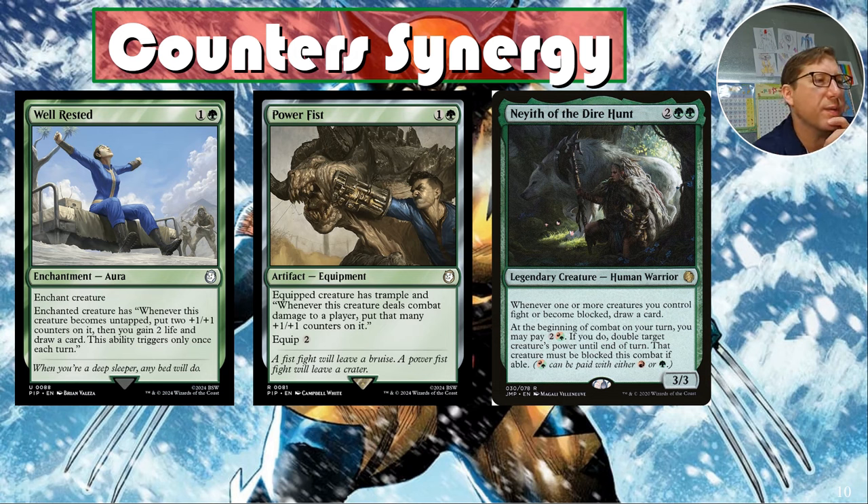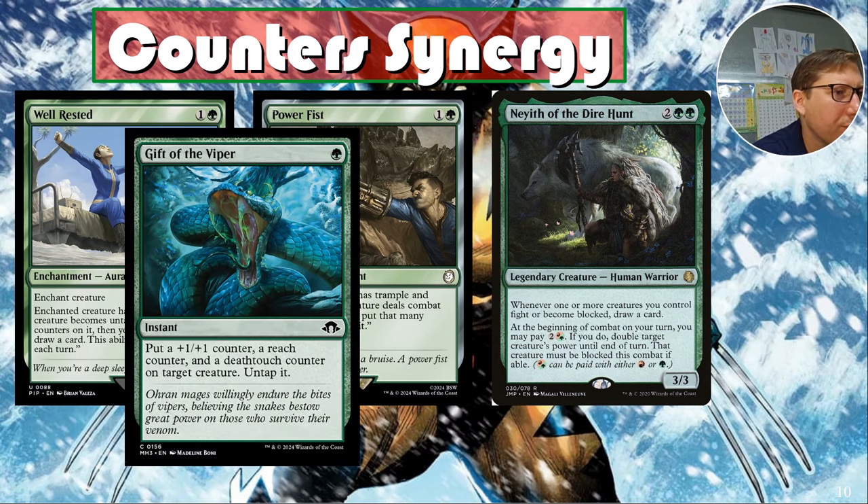It's about buffing — you can buff up Wolverine and force them to block, and he's getting his plus-one/plus-one counter. They're probably going to block anyway since you have trample, so you might as well double his power. Gift of the Viper gives a reach counter and a deathtouch counter. Deathtouch plus trample is the best combination — assign one damage to every blocker and all the remaining damage carries over.